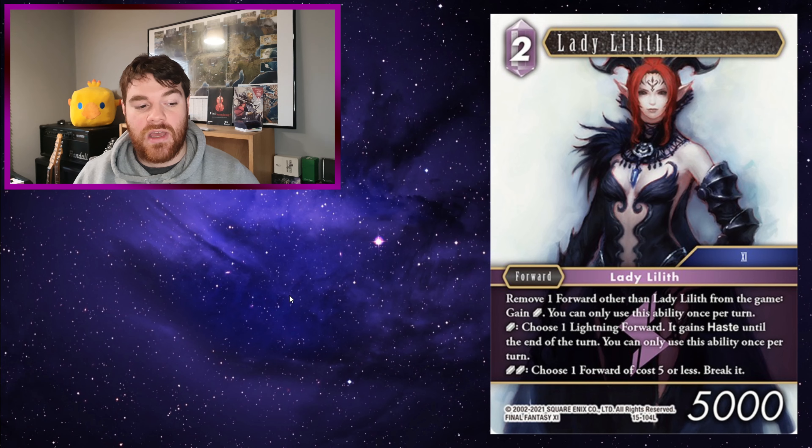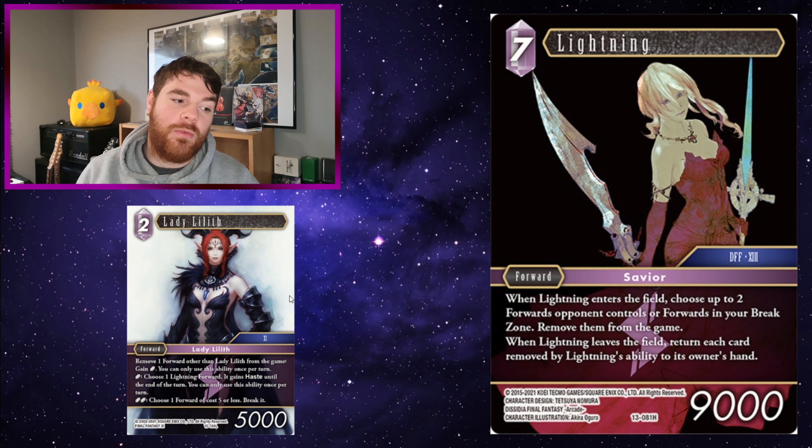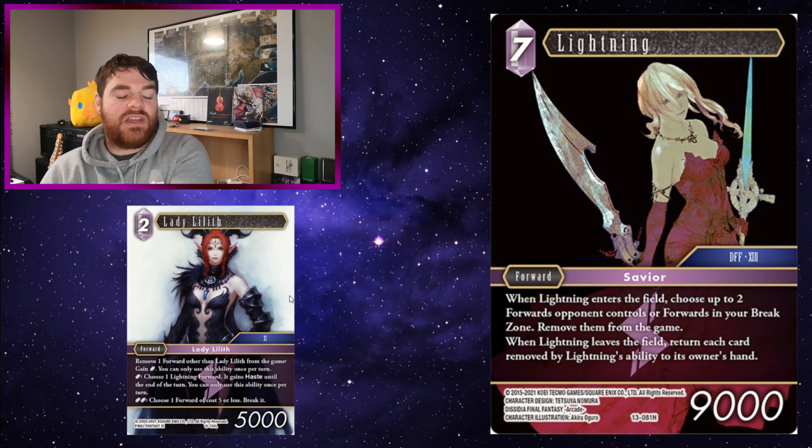Lady Lilith is a 2CP 5k lightning forward with the text: remove one forward other than Lady Lilith from the game, gain one crystal — you can only use this ability once per turn. One crystal: choose one lightning forward, it gains haste until the end of the turn — once per turn. Two crystals: choose one forward of cost 5 or less, break it. That second ability is quite powerful; being able to give something haste is nice for that final push.